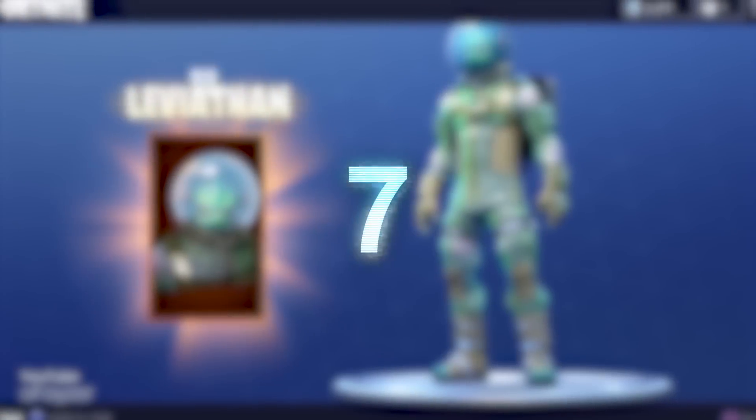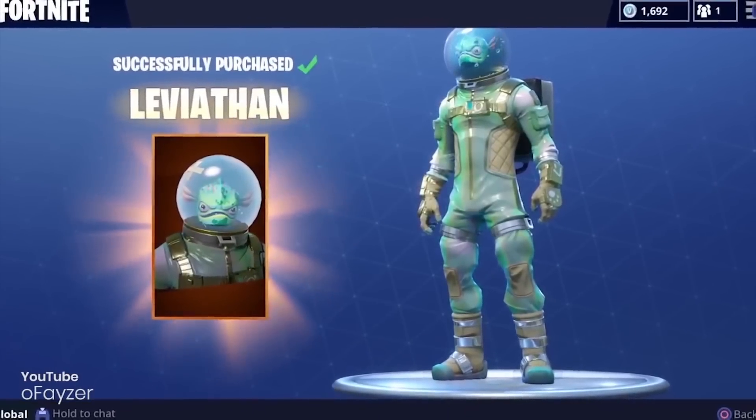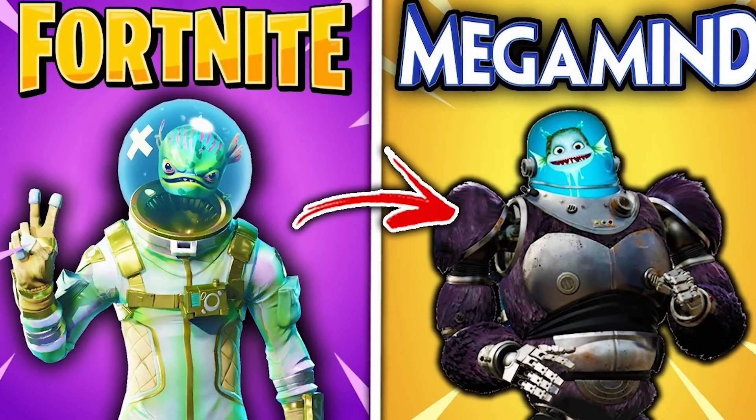The Megamind Easter Egg. Megamind is one of my favorite animated films, which makes this next Easter Egg even better. If you've seen the classic Leviathan skin from the item shop, you might notice that it looks familiar. That's because this outfit was inspired by Minion from the film. Pretty cool, right? Now we just need a Megamind skin.